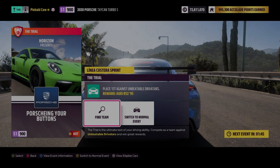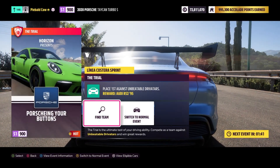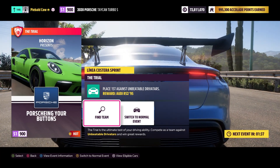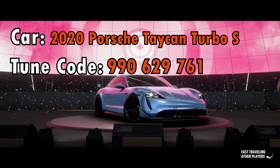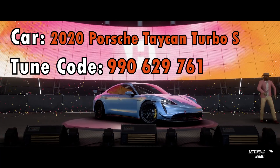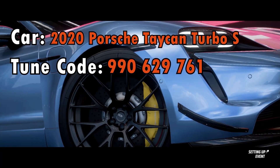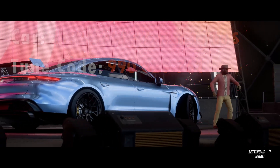Hey everybody, the trial this week is Porscheing your buttons in the car restriction is an S1900 Porsche. Though Porsche is one of my favorite makes in real life, it is one of my least favorite in Forza. They just don't handle very well — I haven't found one at least that handles very well. We're going to try this 2020 Taycan here. Let's see how well it does. Let's look at the races.